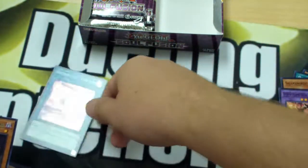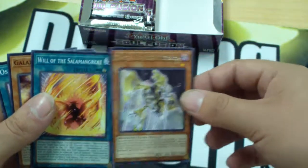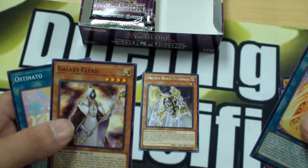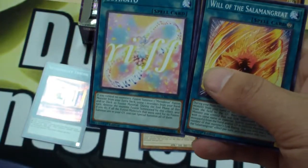For our rare, we're looking at an Orcust Brass Bombard. Interesting — never quite heard of that one. Salamangreat. The other Galaxy card, the other common monster — the Level 4 Galaxy Cleric. And Asinato. Melodious! That's Melodious support. That is interesting indeed.